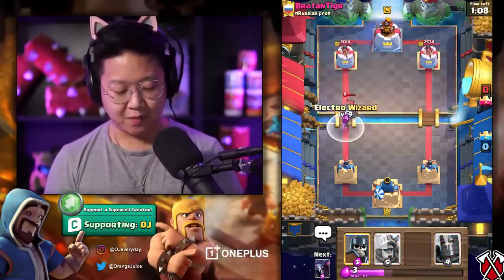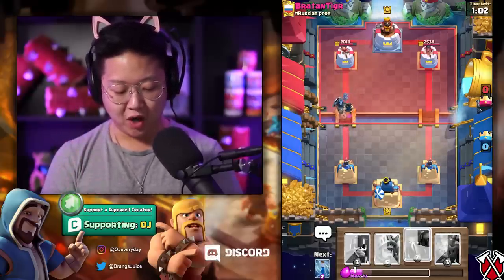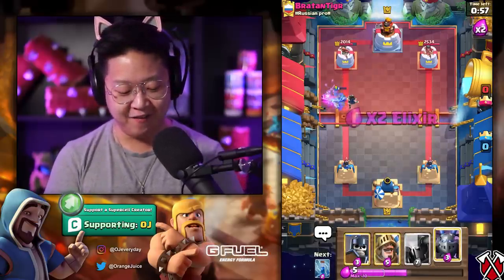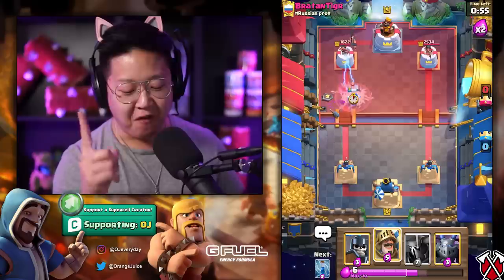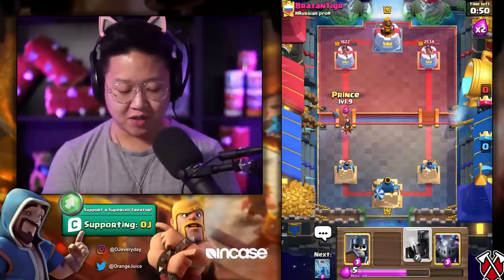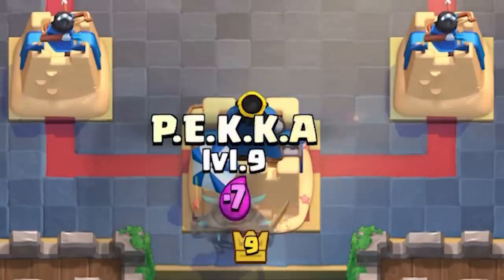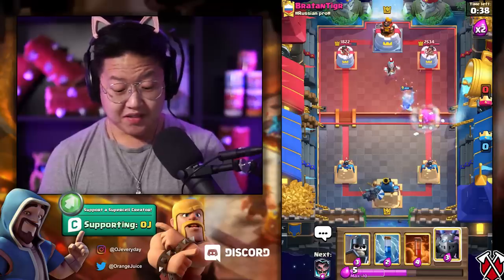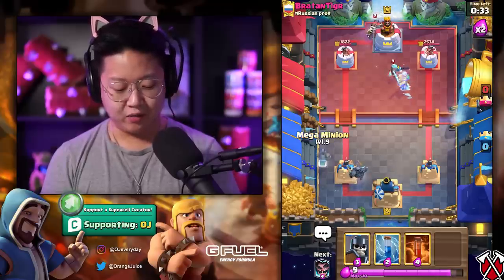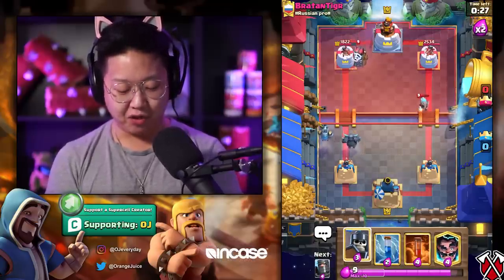He really had to go all out on that — he's not gonna have anything once that crosses the bridge, not gonna have anything to support that Sparky. So I'm not gonna be afraid to just go straight up with my Electro Wizard and tank that Electro Wizard with the Dark Prince. Oh, the Dark Prince with the shield! I love it. Electro Wizard at full health connecting to the tower — that's where the money's at.